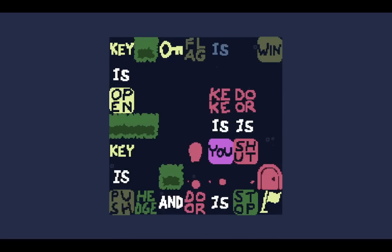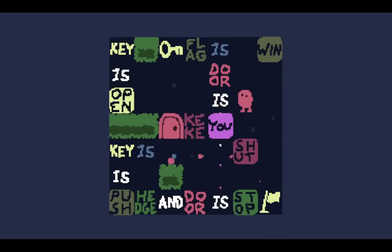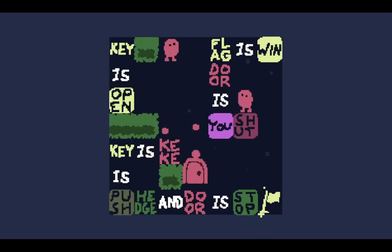Level ten, Two Doors. I always did Doors is You in this level. Now, the key is push and I can't move up here because it is push. So that key needs to get out of here and turn to something else. He is Keke. And then flag is win. There we go.